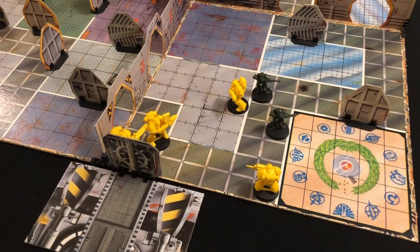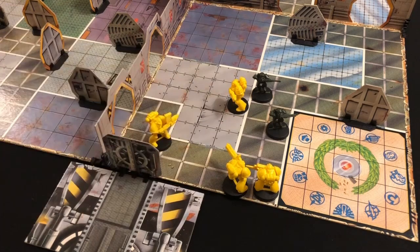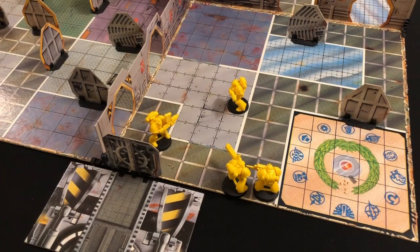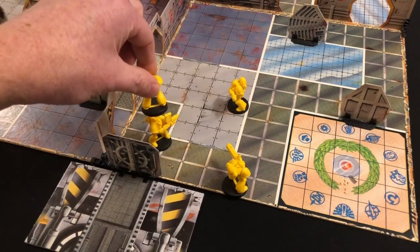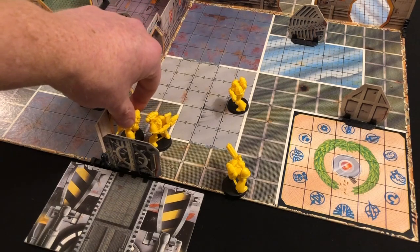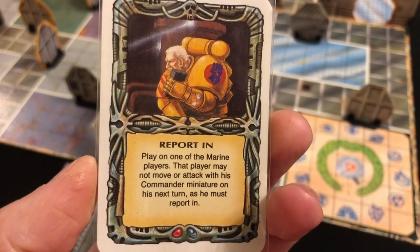Now we move the assault cannon into the corridor to kill those two Gretchens - one, two, three, four, five. He rolls two red dice and can distribute values among any visible targets. He rolled a four - more than enough to kill both Gretchens. Clean up on aisle five! Our bolter moves one, two, three, four, five, six - actually moving further to make it harder for the missile launcher to get shot with anything coming around the corner.